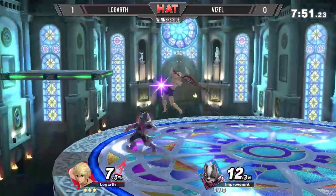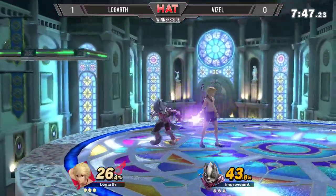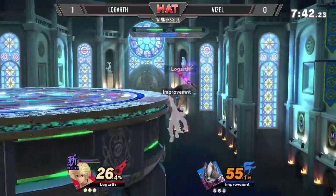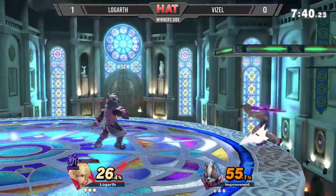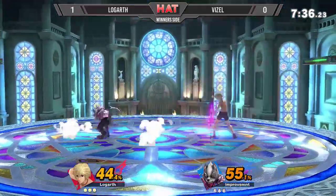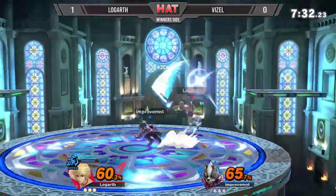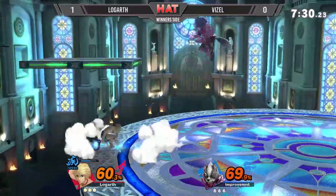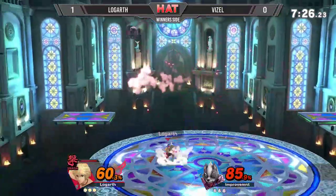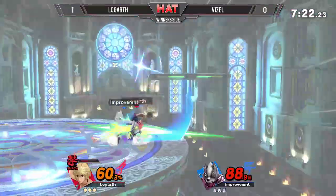Going into game three here, we see Logarth getting some good hits and Vizel off stage, though managing to get back. We have Logarth in Buster Monado — let's see how much mileage he can get out of that, or if he's just going to be on the receiving end of all the damage. Vizel sneaks in a dash attack at the last second while Shulk was in Buster, getting that nice damage off. Amazing single-hit up-air conversion — that was so sick.